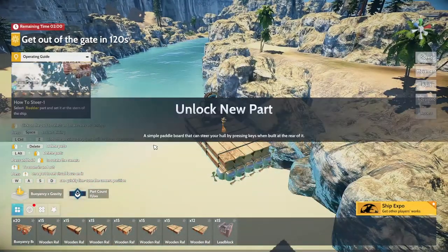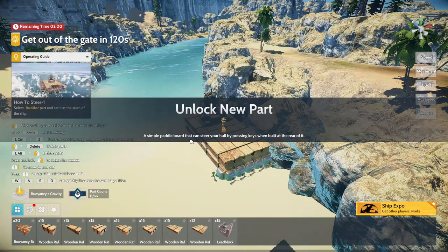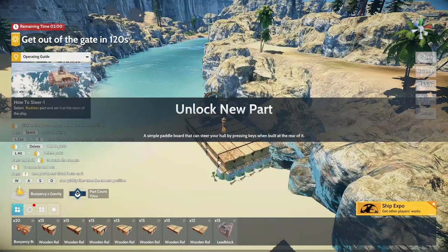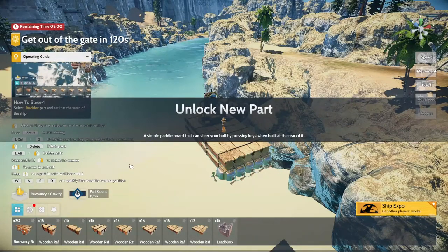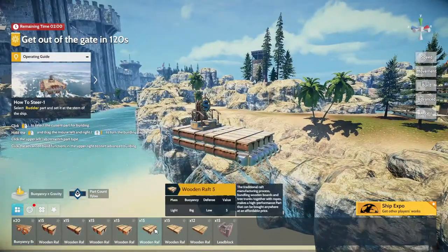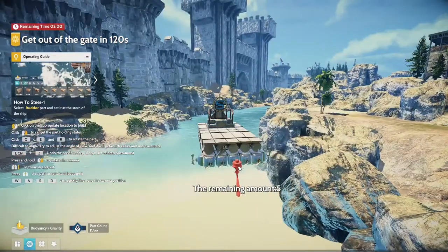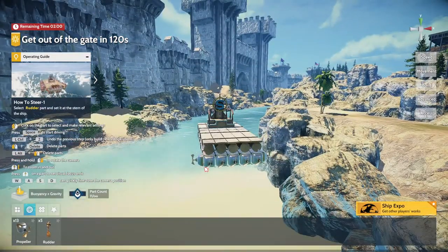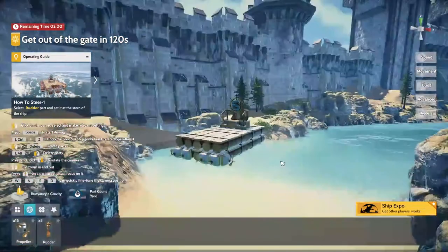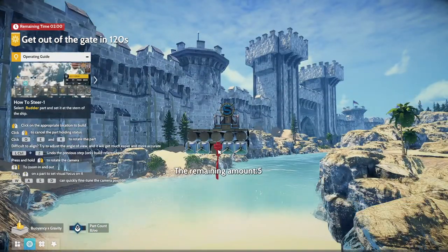Along the Tide unlocked — new part: we have a rudder now. It says to consider your hull by pressing keys when built at the rear. So in other words I get to replace the side propellers and use a rudder instead. Let's try that. I can actually put the rudder in the middle. If you hold Alt and click you can move a part, which makes it quite easy.